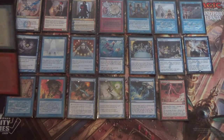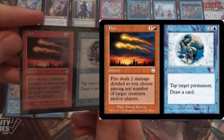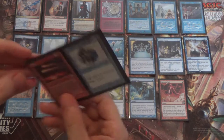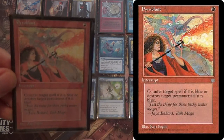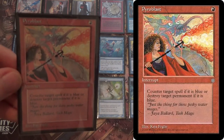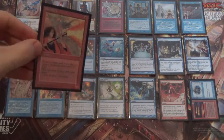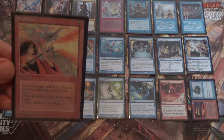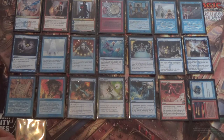We have one Fire/Ice. Because it's blue on one half, you can search it up. Fire is a more expensive Fork Bolt but at instant speed, and Ice is Tap Target Permanent, draw a card — also for two mana. We also have Pyroblast, because the format is so blue that Pyroblast can be a mainboard card, in a similar way that Null Rod can be a mainboard card. It also has a bit of utility with Dak Fayden's ultimate: you can Pyroblast targeting something even if it's not blue, and you'll get to take it with Dak's minus-2. Bolt can do the same thing — even if you don't kill the card, you can take it.